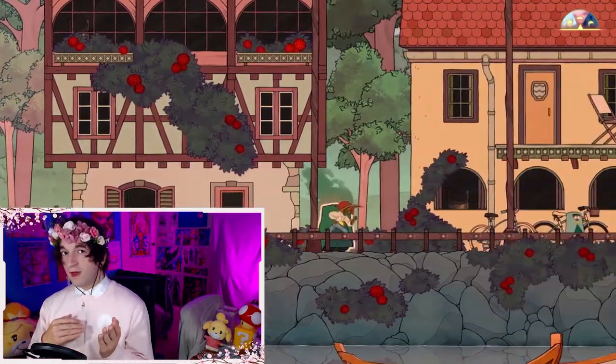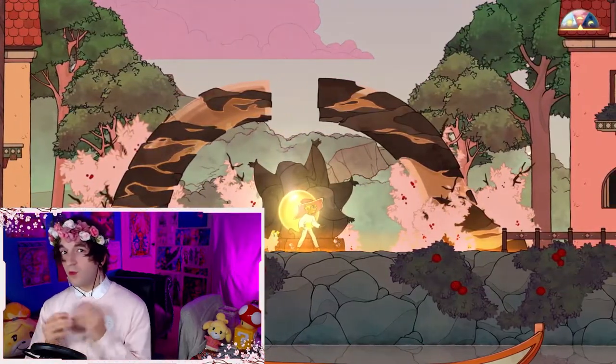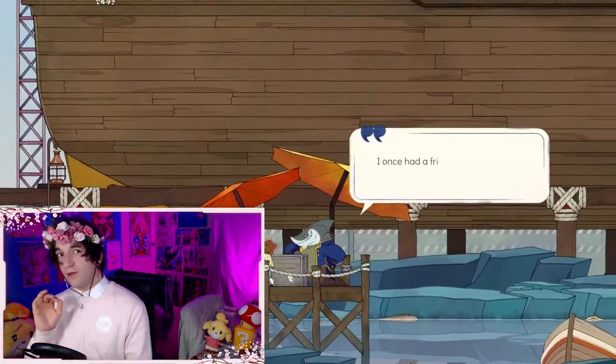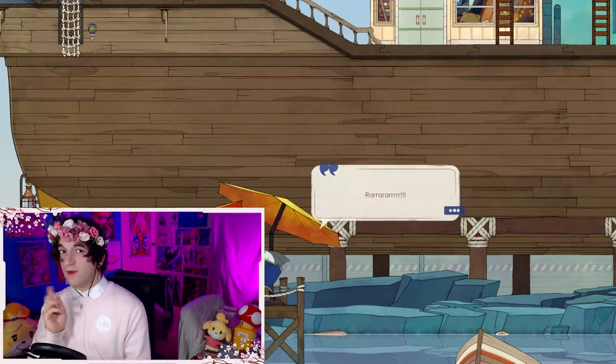When you grant spirits passage in the game, they'll give you obols, which of course allows you to unlock new abilities. You want to make sure that you check your inventory to see if you already have enough to unlock a new ability at one of the shrines around the world. Now it's important to note that you only get spirit flowers if you grant your spirit passage through the other door.